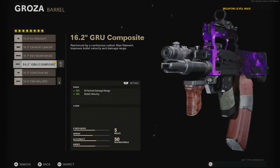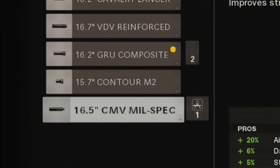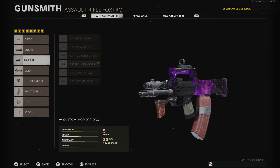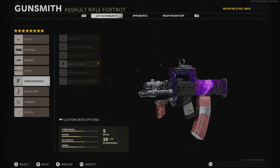Then for the barrel I'm running the 16.2 GRU Composite, which helps with the damage range and the bullet velocity. As for some of the other barrel options, I honestly don't see the point — all they do is take away max starting ammo and damage range and just add strafe speed, which isn't really too important. But if you feel you want to change those up for whatever reason, let me know in the comments. Next I'm running the body, which is the GRU 5 Milliwatt Laser Sight to help with hip fire accuracy — it's improved by 40%, which is absolutely crazy. That's just a huge number for hip firing.